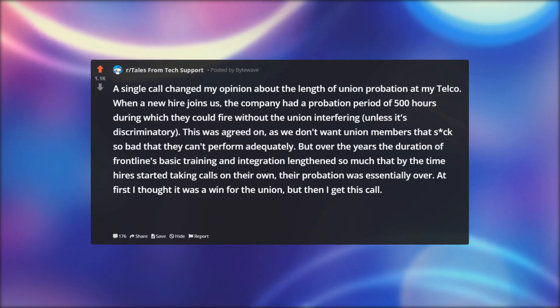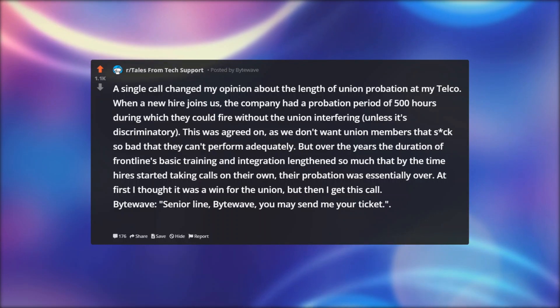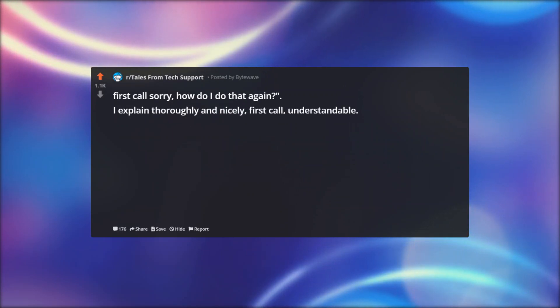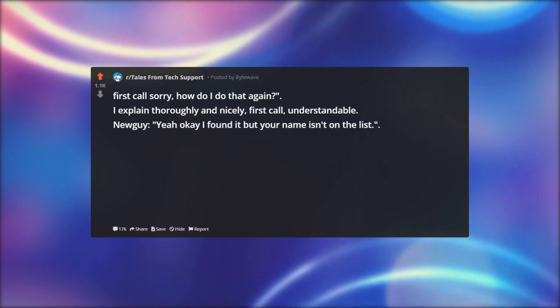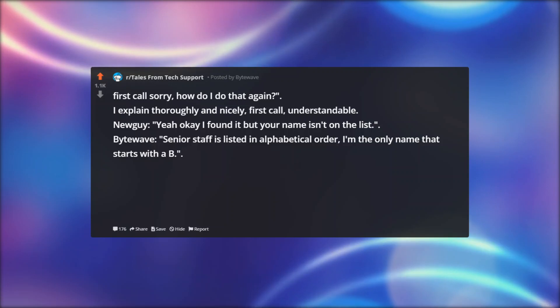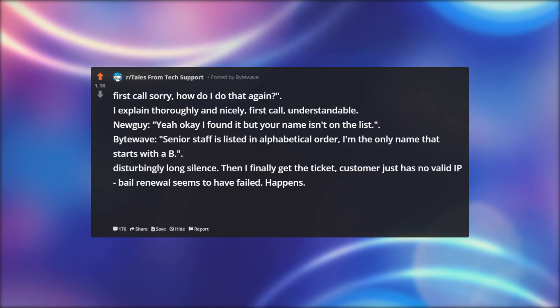At first I thought it was a win for the union, but then I get this call. Bitewave: Senior line, you may send me your ticket. New guy: Hi, first call, sorry — how do I do that again? I explained thoroughly and nicely. New guy: Yeah, okay, I found it, but your name isn't on the list. Bitewave: Senior staff is listed in alphabetical order — I'm the only name that starts with a B. Then a disturbingly long silence. Finally I get the ticket: customer just has no valid IP, DHCP renewal seems to have failed.